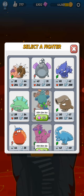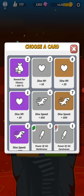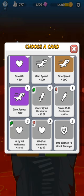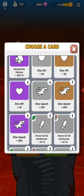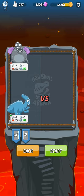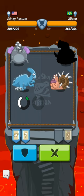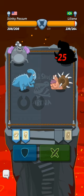Let's try our pterodactyl and whatever this other thing is. One chance to block damage — let's go with speed. Damage to herbivores — it's a 50-50 chance it'll help, right? Once you select your cards I guess you can't change them. Oh, we got a mammoth — so that's a herbivore as far as I know. Liliana from Brazil, let's see.